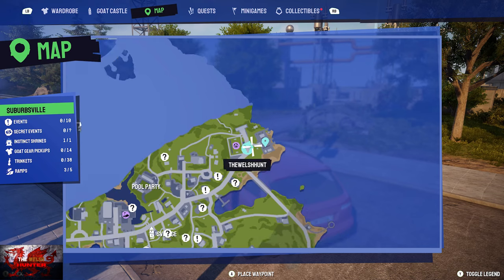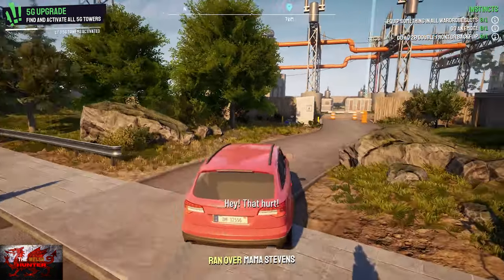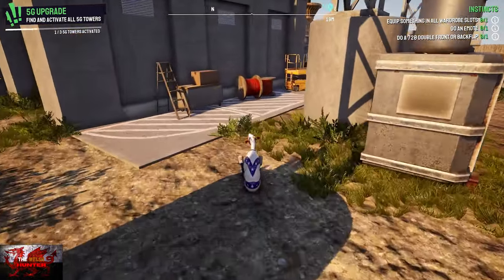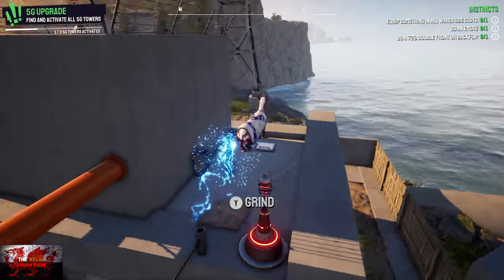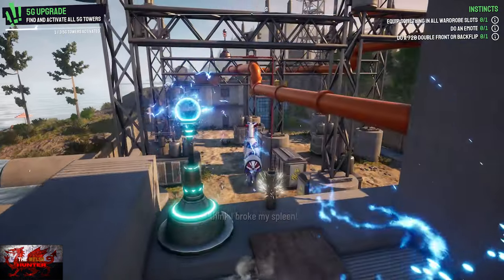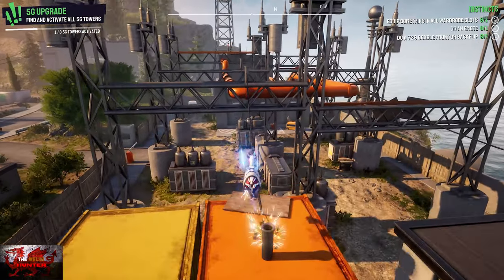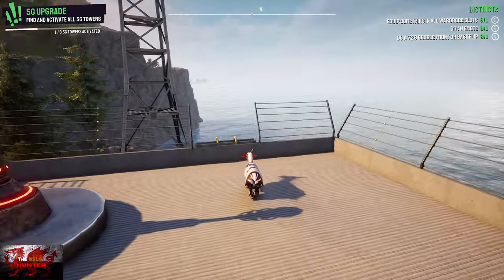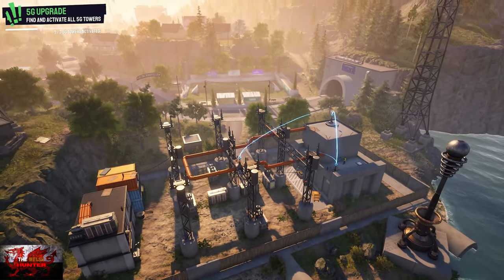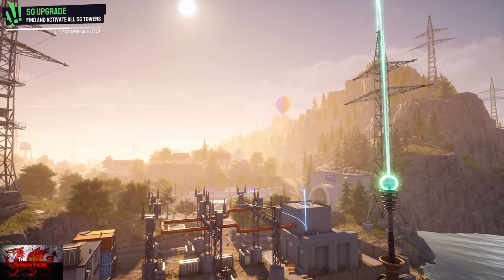The second 5G tower is at the top right corner of Fairweather Ranch, right next to the hoofball field. Jump up onto the yellow platform, press the white button to grind up, jump over, keep grinding, and make the jump at the very end. Electrocute yourself to connect the tower. Apologies if this is going too quick — feel free to slow the video down.